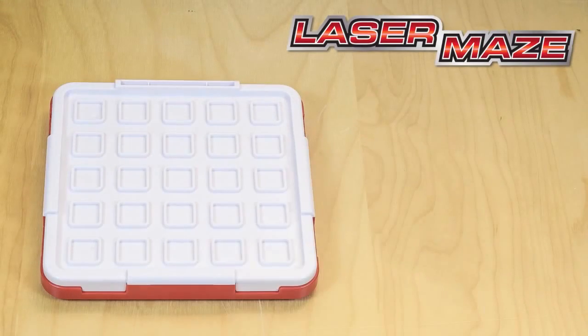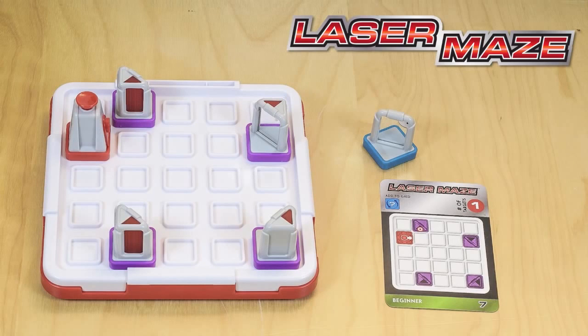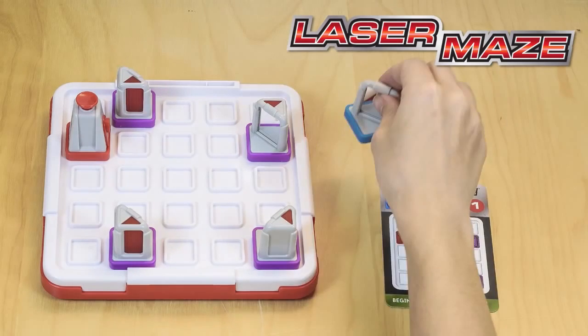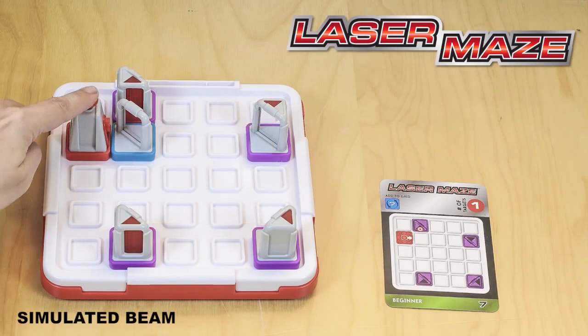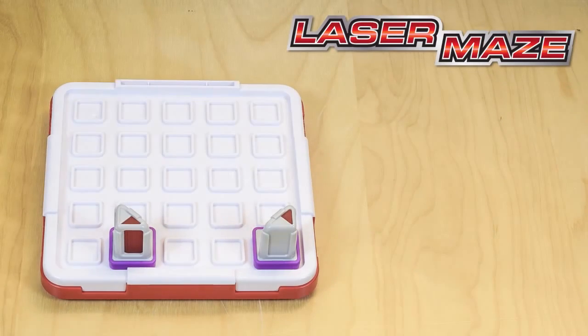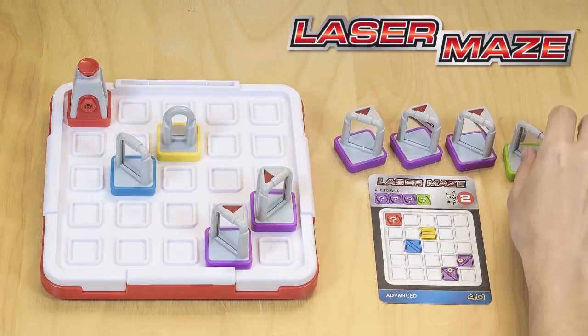Choose a challenge card. Set up the tokens on the game grid according to the card. Your goal is to figure out where to place the specified tokens so that the laser beam lights up the target. Like so. But watch out, the challenge cards don't tell you everything, so you'll have to use your logic skills to figure out the missing information.